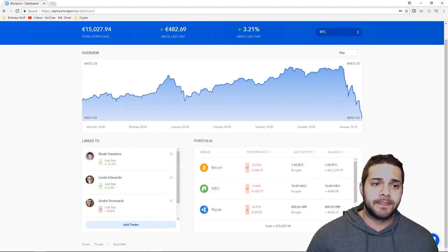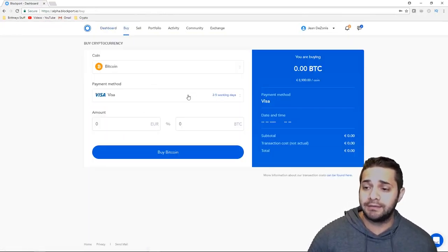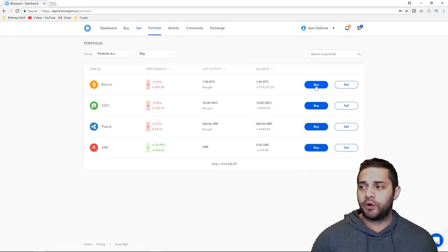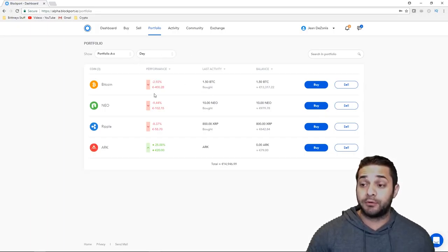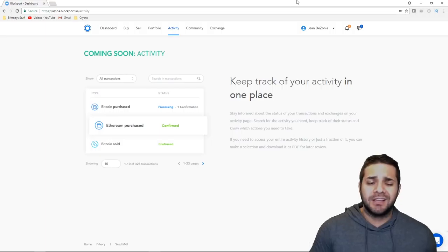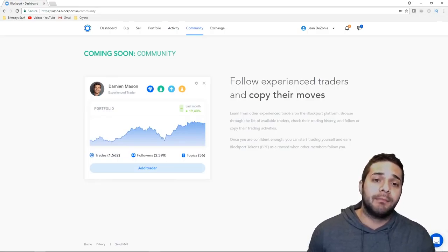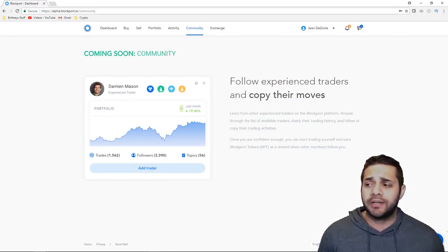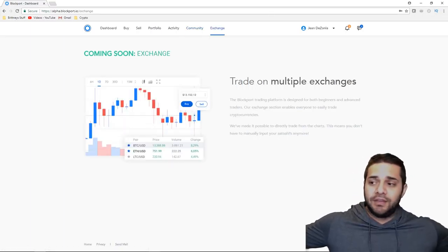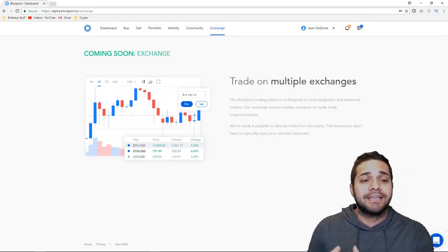You can check what percentage traders are at. Then you have your portfolio — Bitcoin, Neo, Ripple, whatever you decided to add. You're able to go and buy just like Coinbase. Then you can sell — same thing. You have your portfolio where you can do the buy and sell and see what you have. The percentage is again beautiful and easy to read. Then there's the activity tab — you can track all the activity in one place and download it as a PDF, so it's super simple when it comes to tax season. You have the community tab, where you can follow and copy the most experienced traders on the platform, perfect for new traders that are still learning — super similar to Covesting. And then the exchange, probably the biggest part — you can trade on multiple exchanges and it's going to find the best price for you. I love this and I can't wait till it's implemented and I can actually use it.